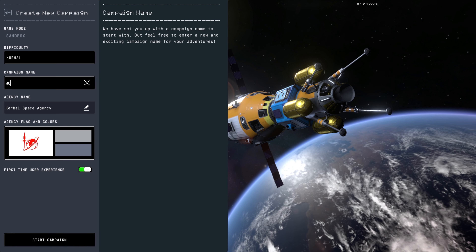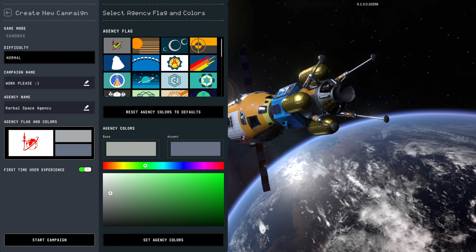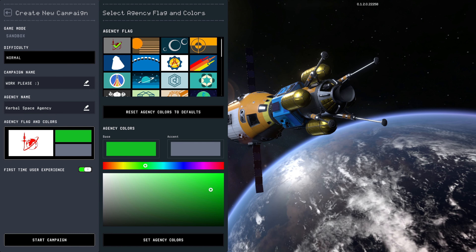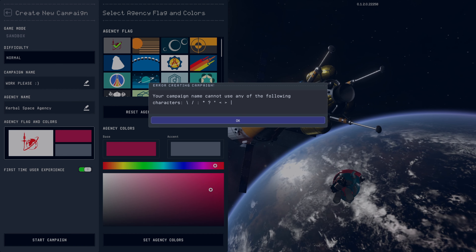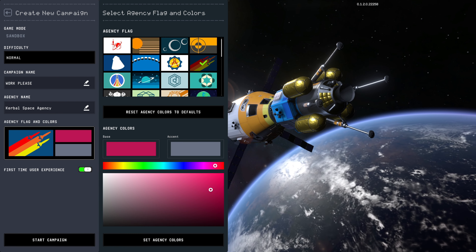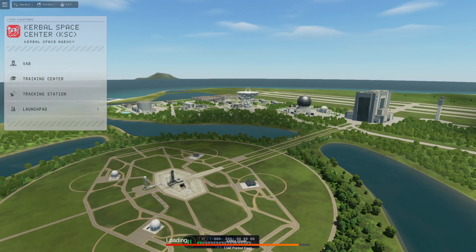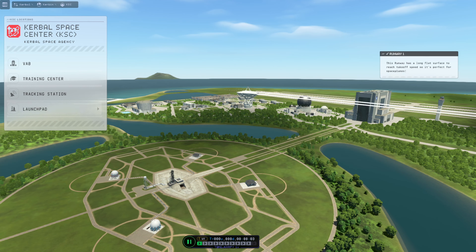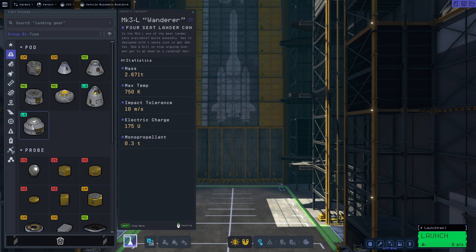I know, last time we did build an orbital fuel farm — not in the last episode, but we have previously tried. We got it up, got it into orbit, it was beautiful. We got a couple of ships docked together and experienced a lot figuring out how to get that to work. My campaign name is 'Work Please' because the first save file has unfortunately been mostly corrupted. I still have a little bit of hope that perhaps in the future it'll just start working and we can go back to our original rockets.